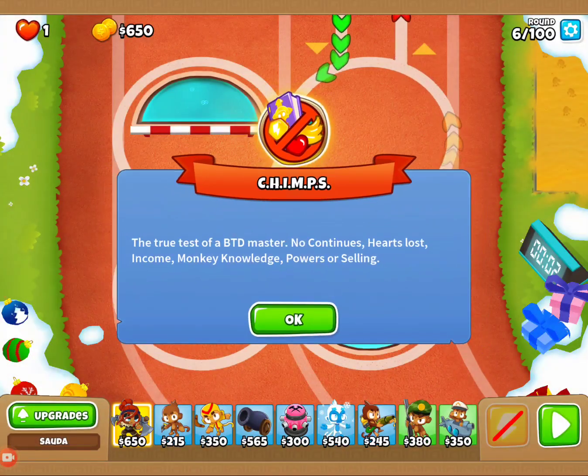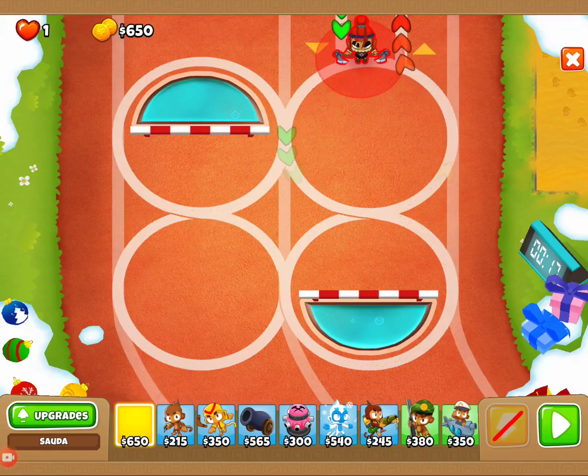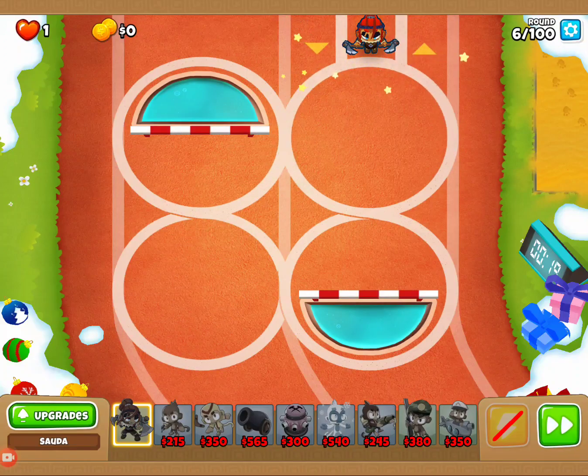We're going to go into CHIMPS and let's get rocking and rolling. Let's examine our map really quick. We can see there are a couple of points here where we can hit something more than once — spin around, spin around. So open, close.